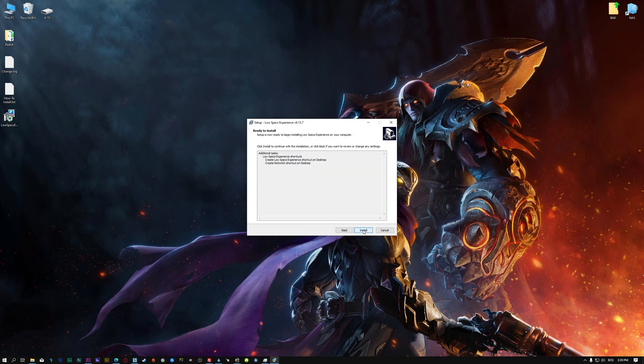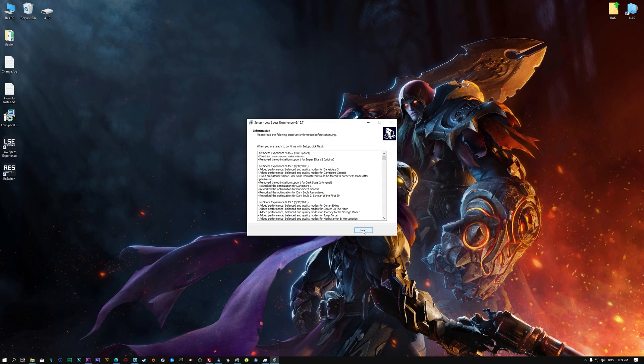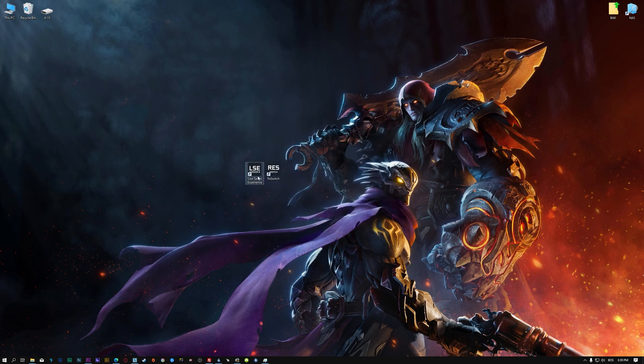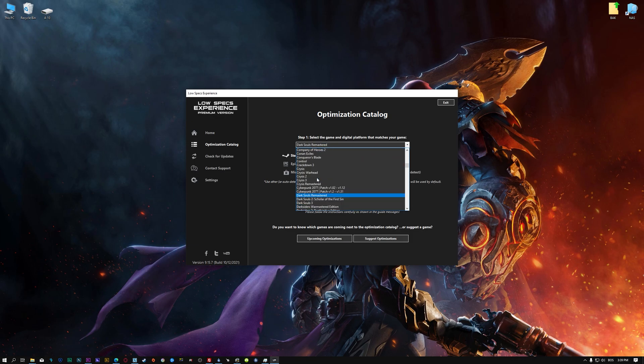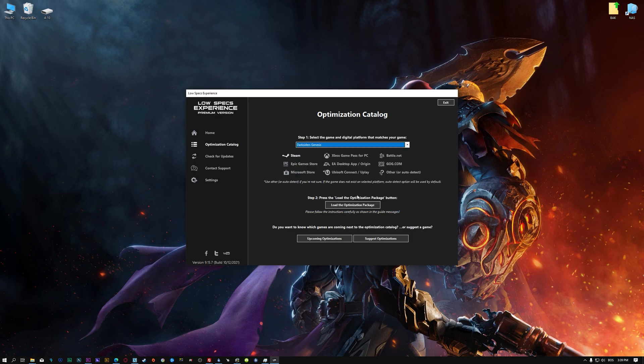First of all, start the installation process for the Low Specs Experience. Once it's done, start it from the newly created desktop shortcut and select the optimization catalog. From the top of the menu, select the applicable digital platform, and then select Darksiders Genesis from the drop-down menu. Once that is done, press load the optimization package.